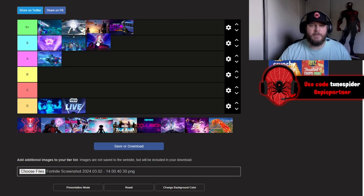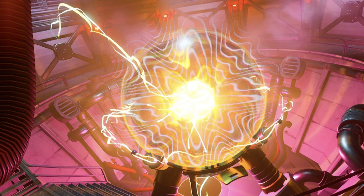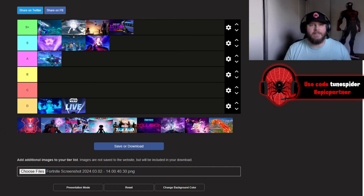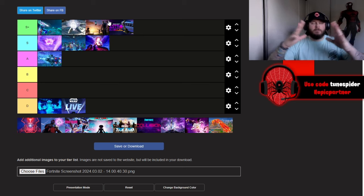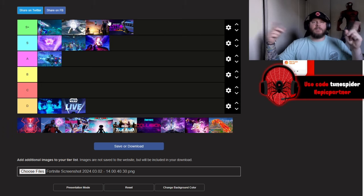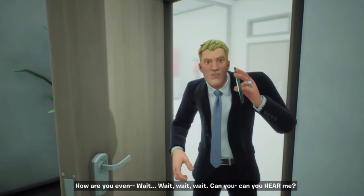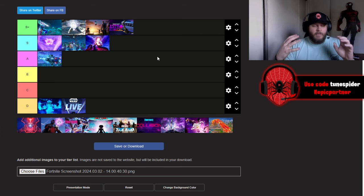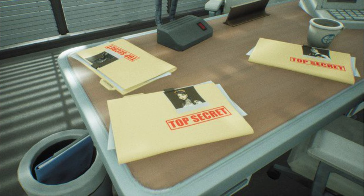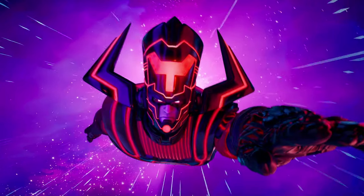Up next is The Device, going in S tier. The Midas storyline was really cool in Chapter 2 Season 2. Midas at The Agency had this doomsday device — he wanted to destroy the island. The device beamed energy upward, pushing back the storm, building up water on the sides with sharks swimming around, which led to Chapter 2 Season 3 and the map flooding. The coolest part was the cutscene to John Jones, actually hearing Jonesy's voice. On the desk in that scene were three folders — Lynx, Midas, and Jules — top secret, but eventually we got the device back underground below The Agency.